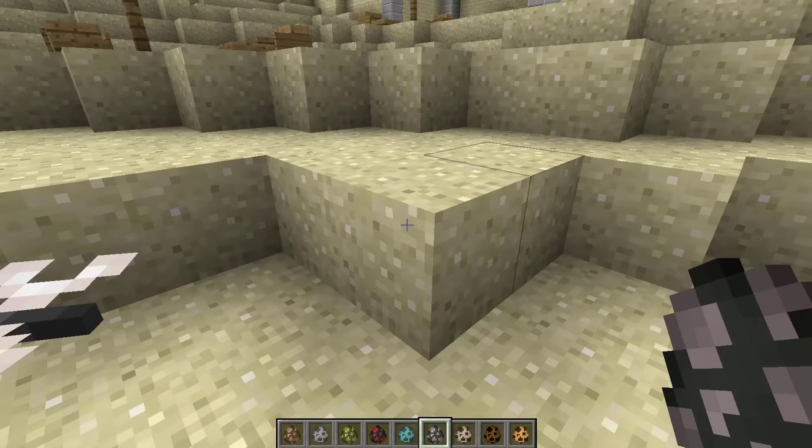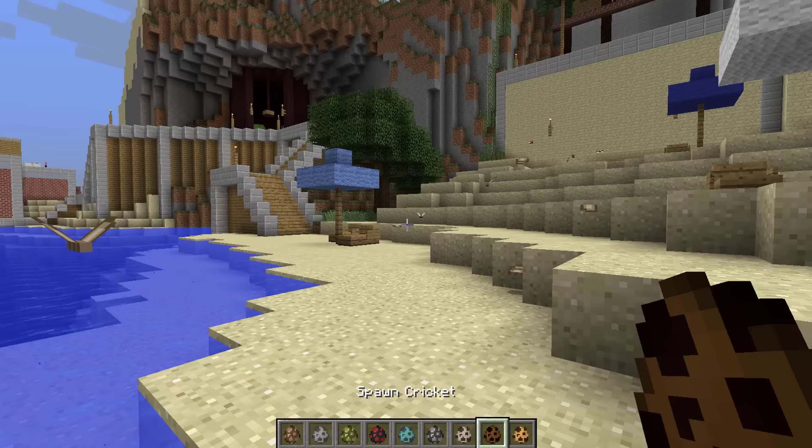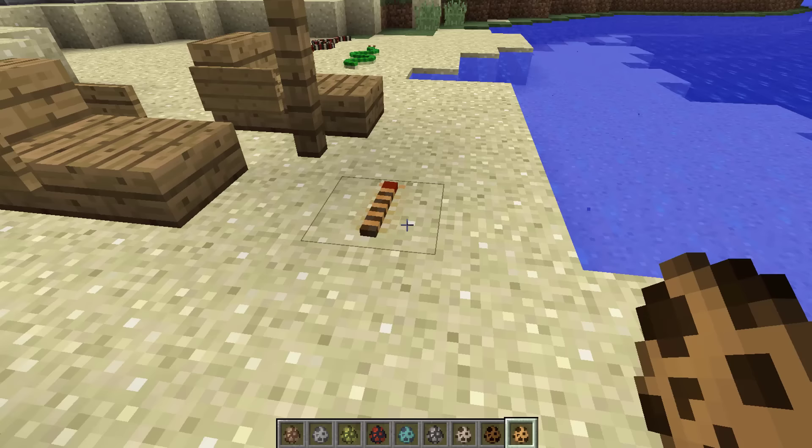We also have moths - these guys are little bugs, crazy fly moths! That's kind of cool. We also have crickets - get out of here! Crickets are really annoying at night time but they're nice to look at. Look at the little antennas, they're so cute.